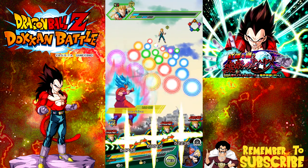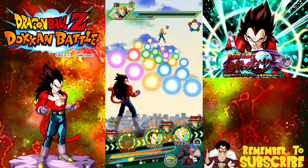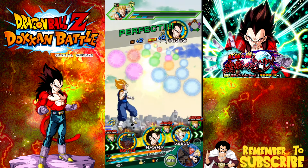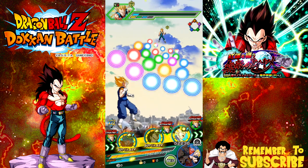Let's go ahead and swap him out — that was my fault, I wasn't paying attention. What I'm doing right now is I have my Super Saiyan 4 Vegeta. I want to keep him paired with the Super Saiyan Kaioken Blue Goku, because they will give each other ki links.